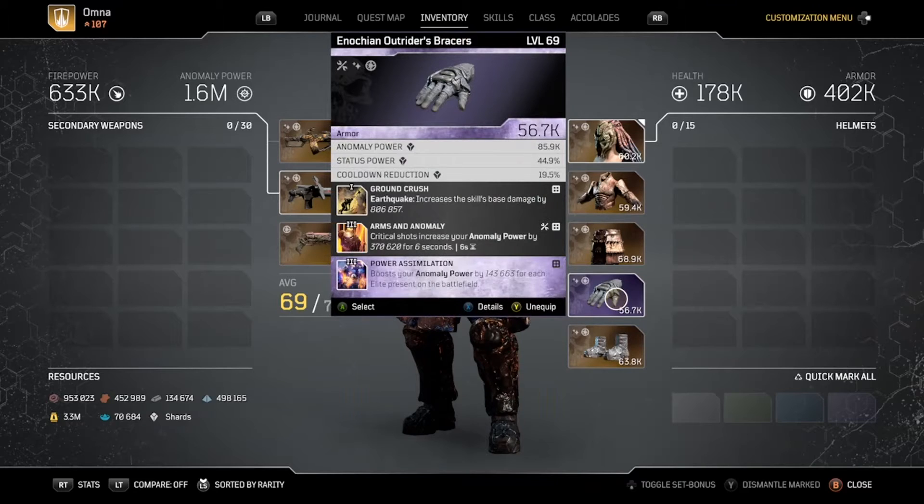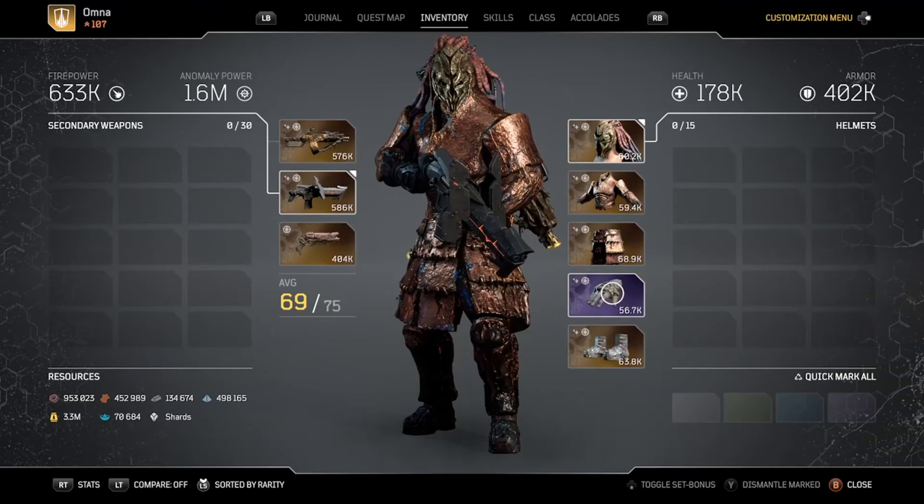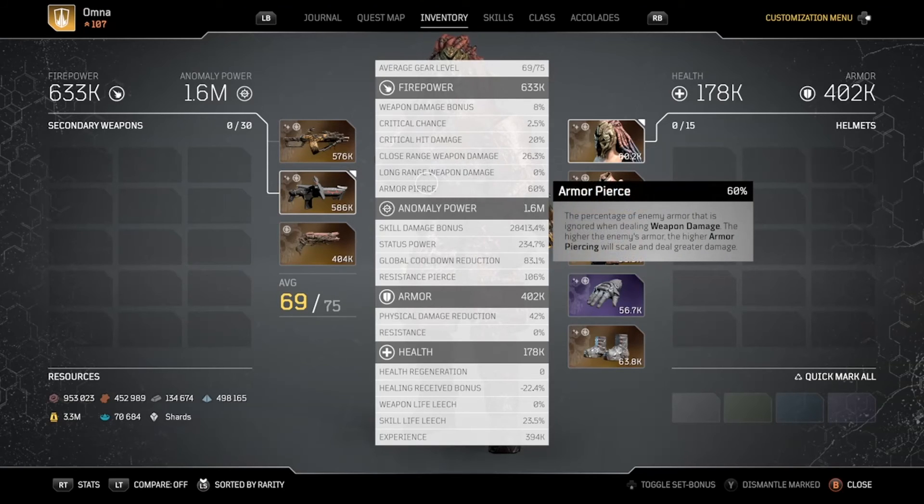Right there is no resistance for the Fortified, and right here is the Unstoppable Force. So that all equates to more damage — armor piercing at 60 percent, resistance at 106. Look at that damage, wow.